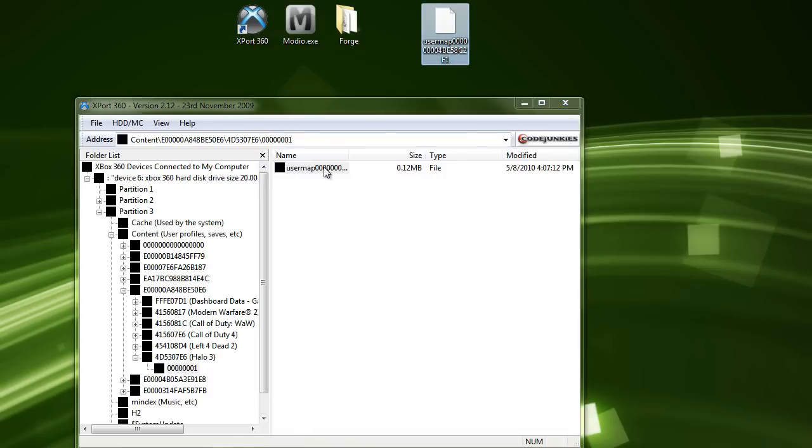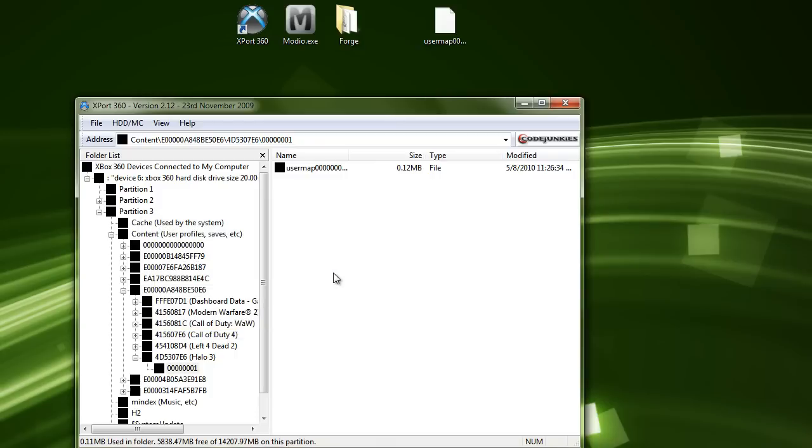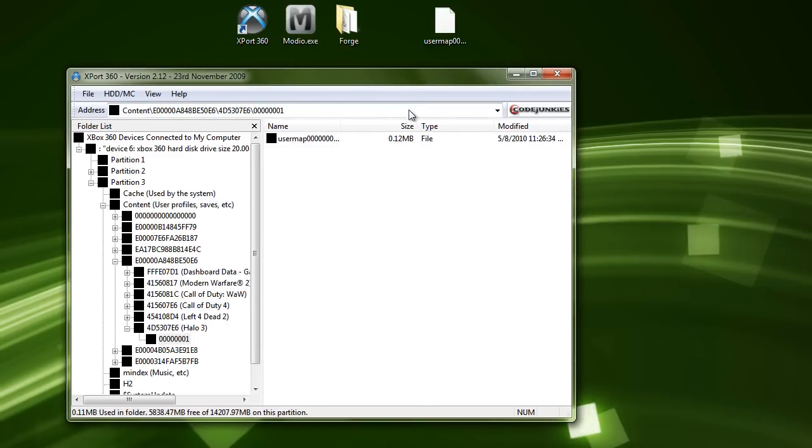Let's go back into Export360. As you can see, we're still in that same file. Drag and drop, and click Yes to All. That's how to do it. Now I'm going to go to my Xbox and show you guys that this works.